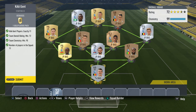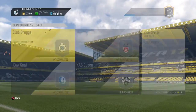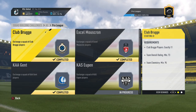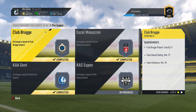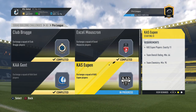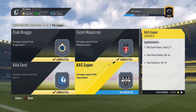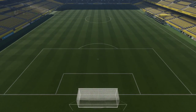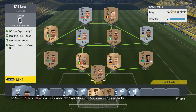The next team is Gent - again just rating and chemistry requirement, we need a 72-rated team which we manage perfectly. Let's submit that and get a gold players pack. Gent's rewards are worth 12,500 coins and we only spent 3,500 coins on the remaining players, so almost four times as many coins in reward form versus what we had to invest.